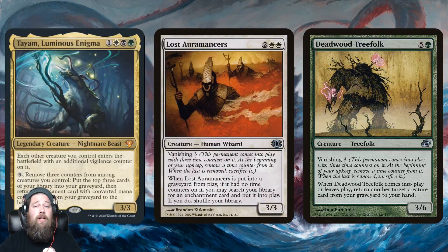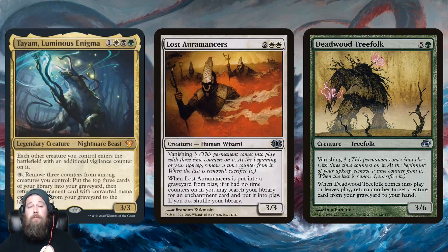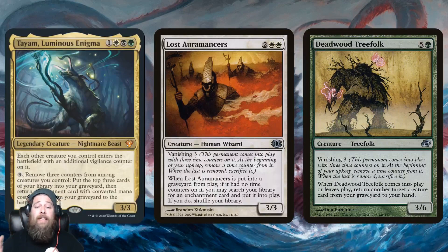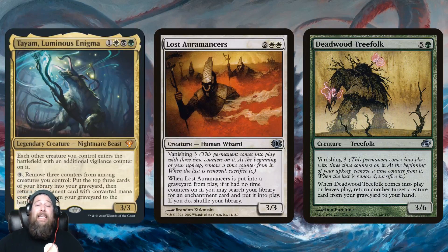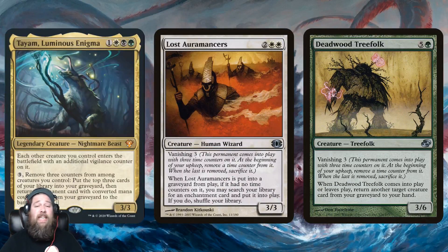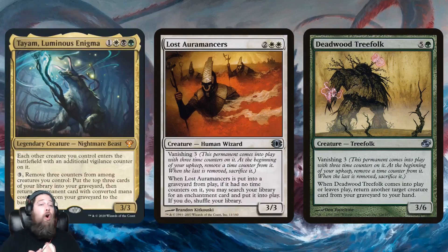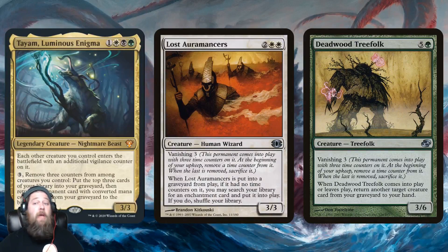Number two is vanishing. The best example is Lost Auramancers — a three-three that comes into play with three vanishing counters, and when the last one is removed, you sacrifice the creature and search your library for an enchantment to put directly into play. Normally you wait for those counters to come off, but Tayam naturally removes all three counters. You have Tayam down, play Lost Auramancers, pay three mana, the counters go away, it sacrifices itself, and you can grab Omniscience, Overwhelming Splendor, Sandworm Convergence — some massive enchantment — directly onto the battlefield.